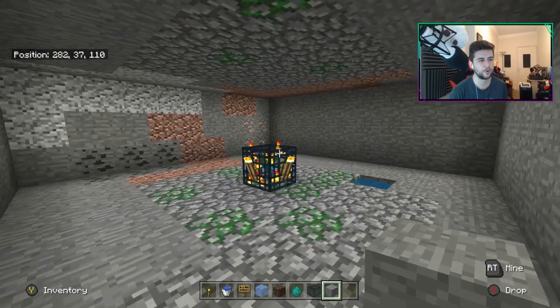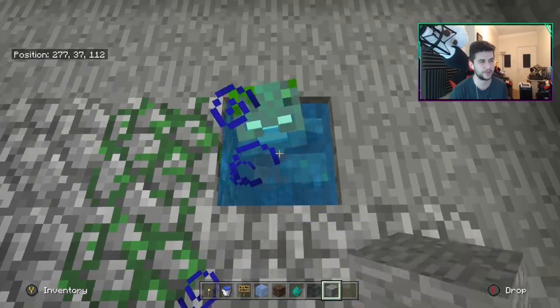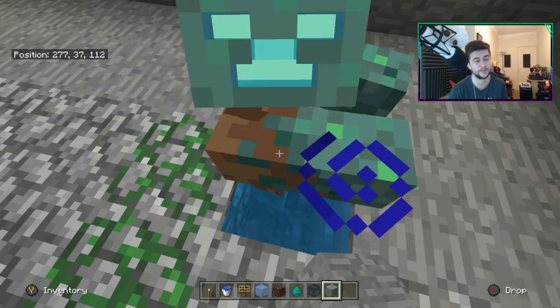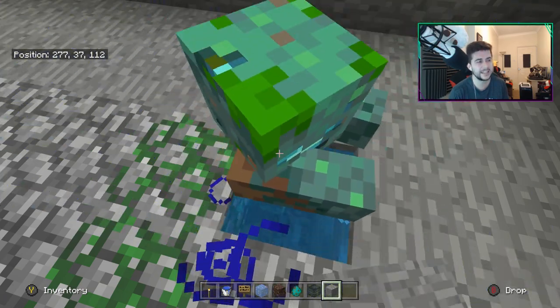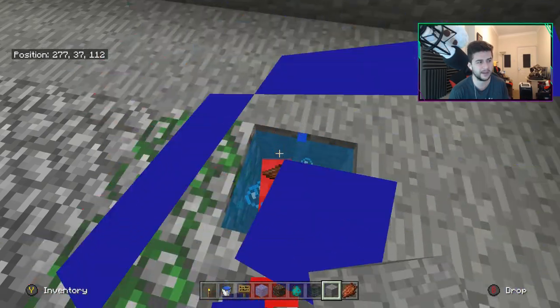So this is stage one — nine by nine room. The zombie is now transformed into a drowned, and this is basically what we're going to be harvesting because they drop many items that are really useful in Minecraft. The next stage is we need to go up by three and also go down by three to make this a nine by nine room.